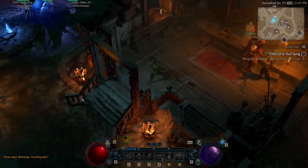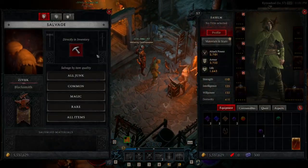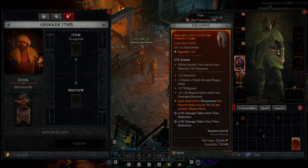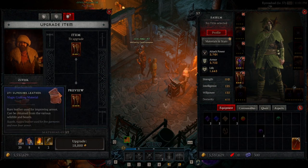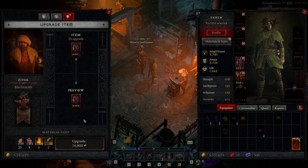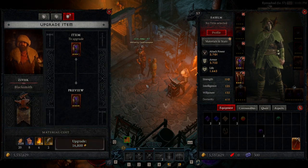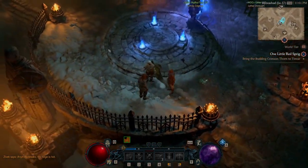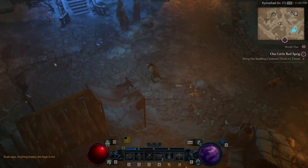Essentially, if you want gold, just pick up every item except the common items and sell them to a vendor. If you don't need a legendary, you can salvage it at the blacksmith and get the materials back. But for me, I've just been selling items for gold, leveling up, obtaining all that gold and racking it up.